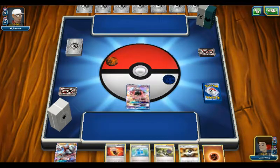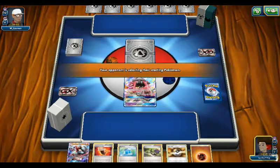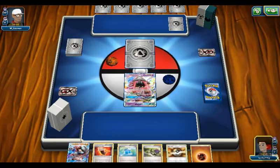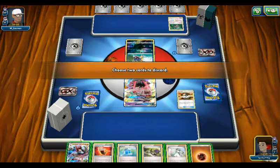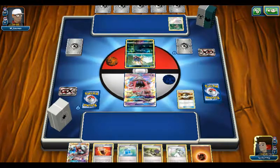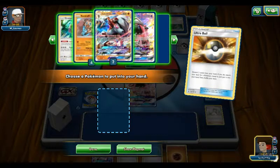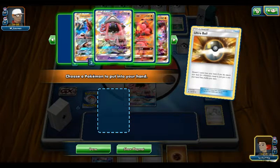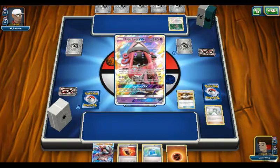So he was starting off with a Tapu Lele. Never want to start off with a Tapu Lele unless you have another Tapu Lele. What are we facing? I have no idea. We have Tapu Lele and Bridget, but we don't have our third BuzzWall prize — we have two, so that's fine.